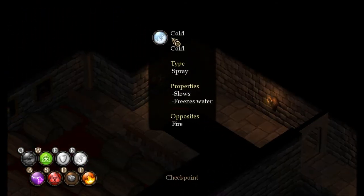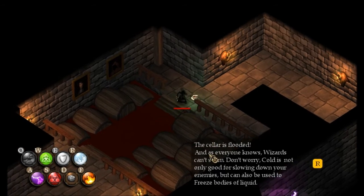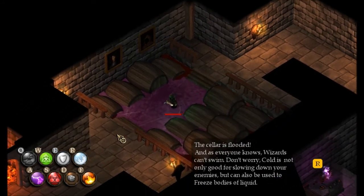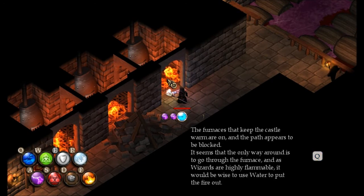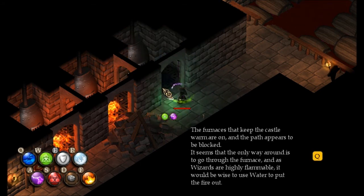Cold — why do they have it twice? It's a spray type that'll slow and freeze water. The cellar is flooded, and as everyone knows, wizards can't swim. Let's add some arcane — wait, that made it a beam. Fill this thing up. Now we get Water, another spray type. It just douses fire, and if you're on fire, this is what you'll use.